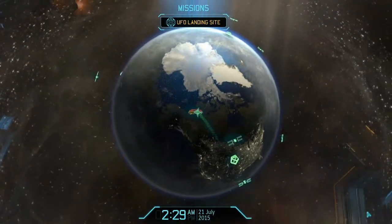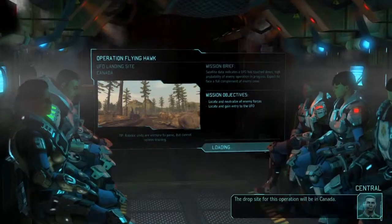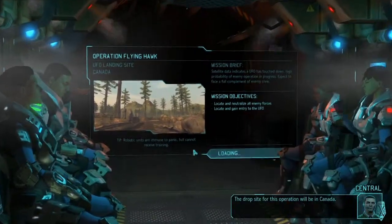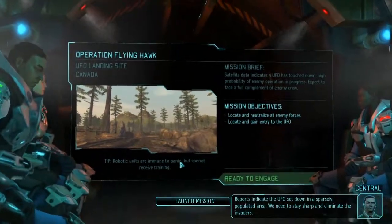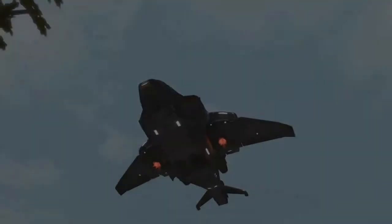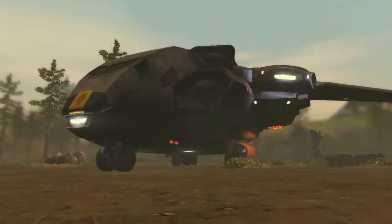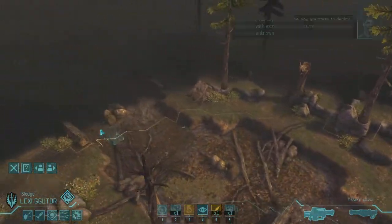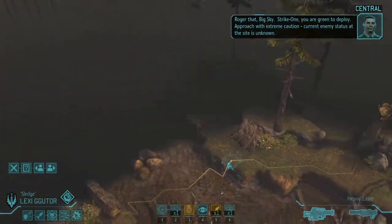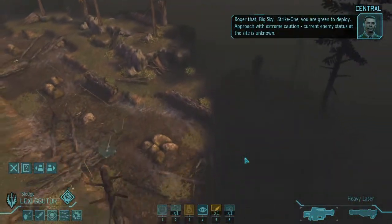Maybe it did tell us whether this was difficult or not. The drop site for this operation will be in Canada. Reports indicate the UFO set down in a sparsely populated area — we need to get in there. Stay frosty, kick some alien butt. HQ, this is Big Sky — we are in position and awaiting further orders. Roger that, Big Sky. Strike one, you are green to deploy. Approach with extreme caution — current enemy status at the site is unknown.